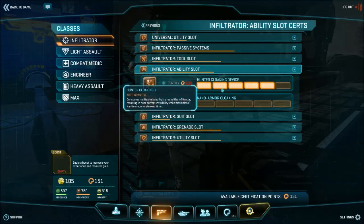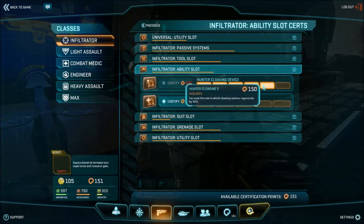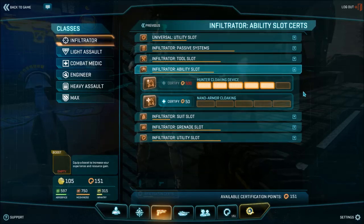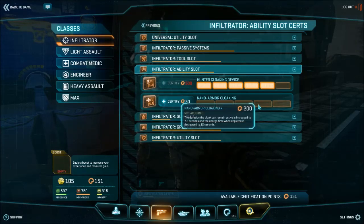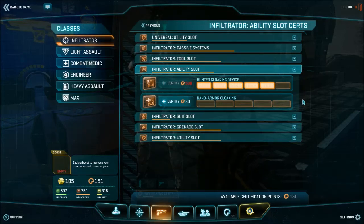Hunter cloaking will cost your character 10, 50, 100, 150, and 500 certs for each rank respectively, totalling 810 certs for full certification. Nano Armor cloaking is more expensive at 50, 100, 150, 200, and 500 certs for each rank, totalling 1000 certs for full certification.